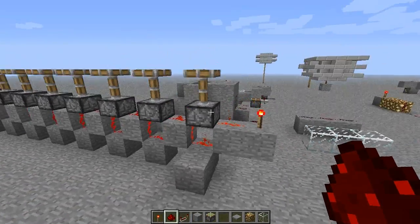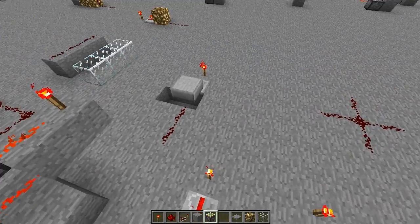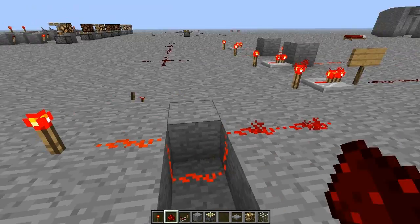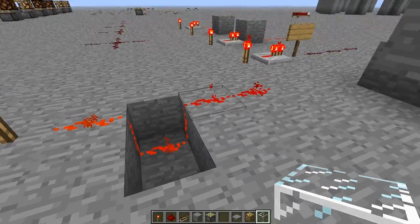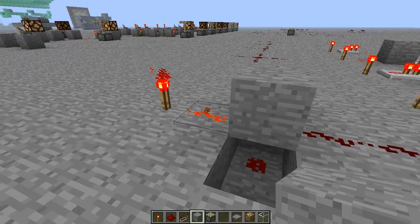Another non-solid block is a piston. Before I get onto that, I'll show you this configuration, which is also another way of finding out whether a block is solid or non-solid. If I have this going down here and I place a solid block like that, it will cut off.